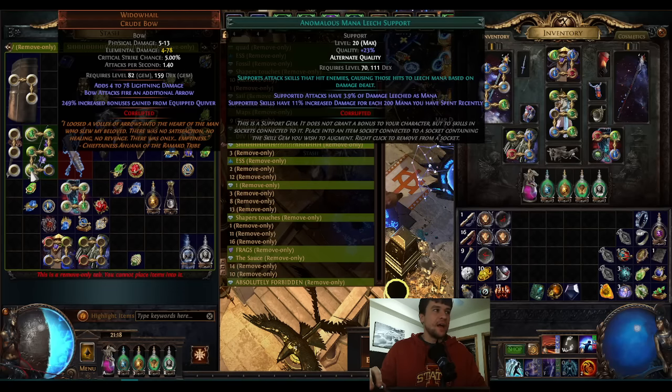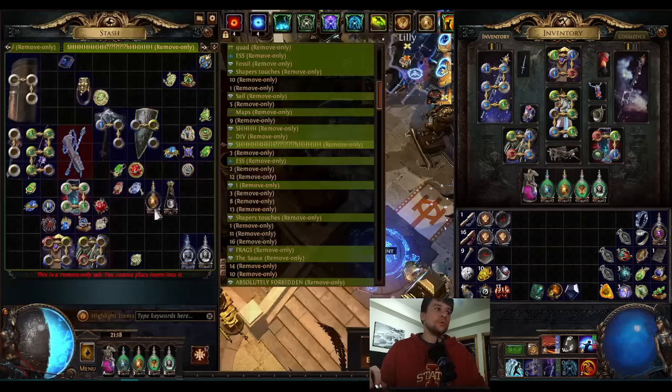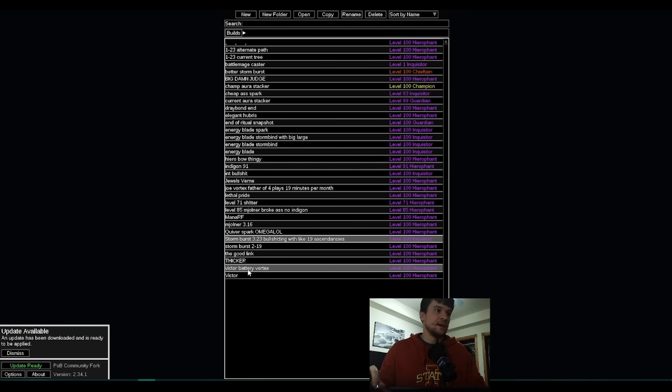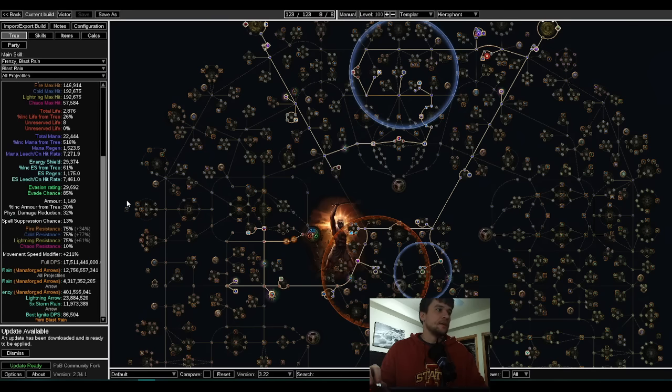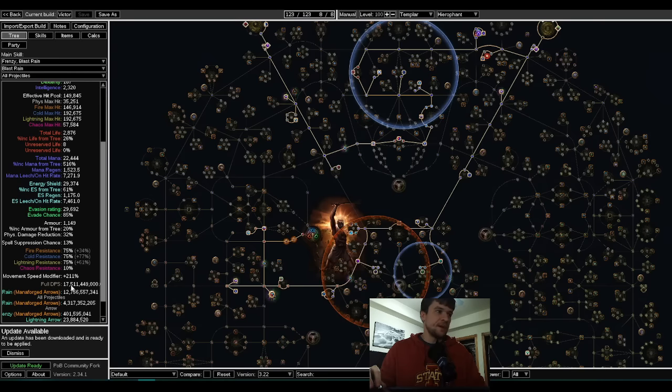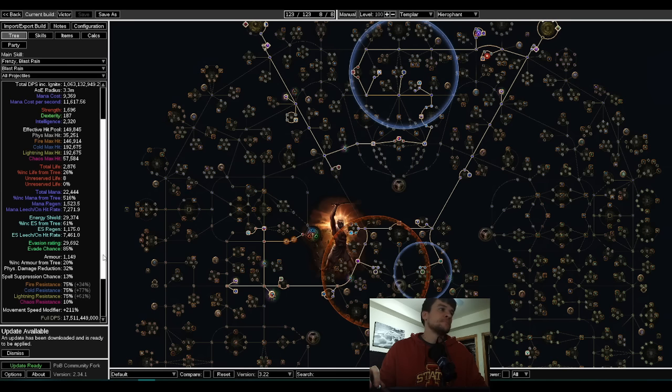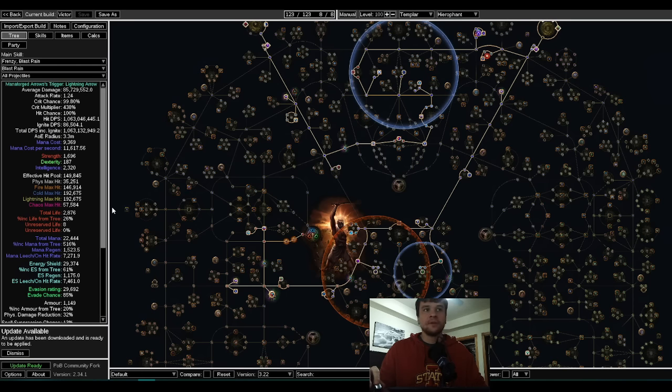I first thought the build was dead when I saw this, but then I kept reading the patch notes and kept seeing all the things it got, and it's actually pretty much back to the same power level — with the one caveat that you have to keep Battle Mage's Cry up. Let's do some quick math. Looking at this POB, my max ramp is 17.5 billion DPS. If you think that's a fake number, I encourage you to watch my Delve video. This is such a stupidly strong build, it's hard to even frame in full context.